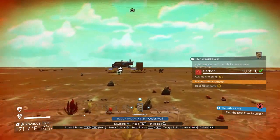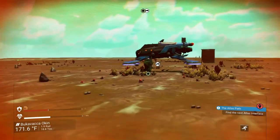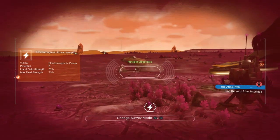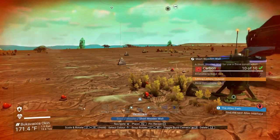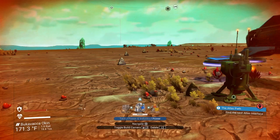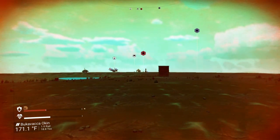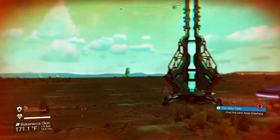Now I can actually put a wall way out there, and that's beyond what I want to build. So here we have my Exocraft, and we have an electromagnetic hotspot. So I can build my electromagnetic hotspot generator. I can run a wire back through my base, and I can power everything there is. So even though I am 383U away from my base, I can build.